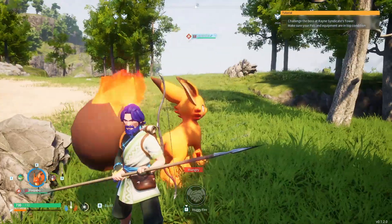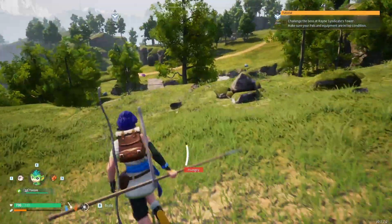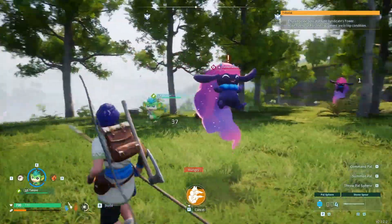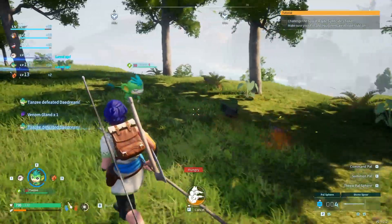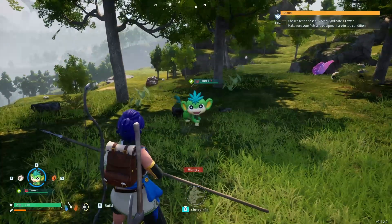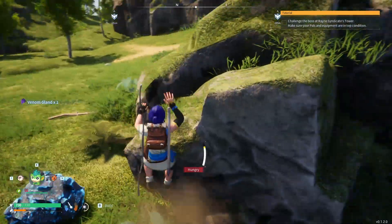With the Tanzee, it has an assault rifle ability. You press F, make sure you're attacking an enemy, and it will just start unloading on everything. It does go down quickly in terms of cooldown, but as you can see it made very quick work of those guys.